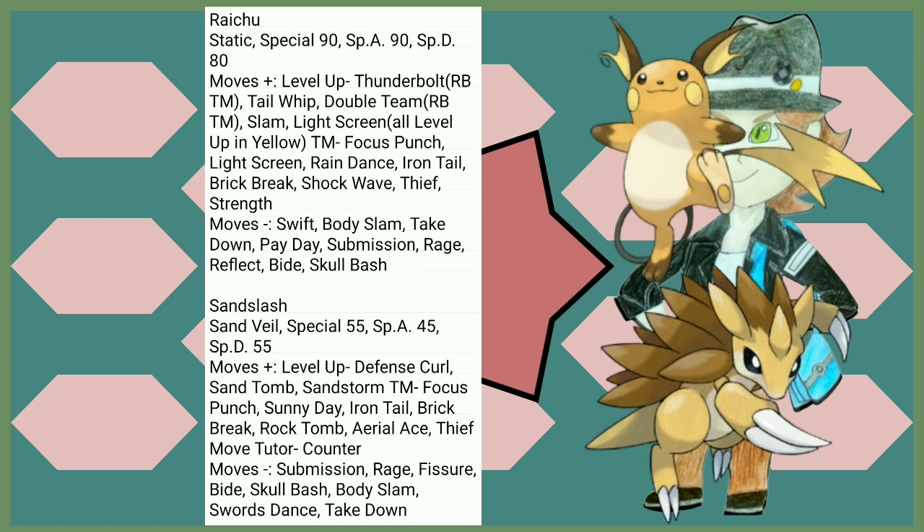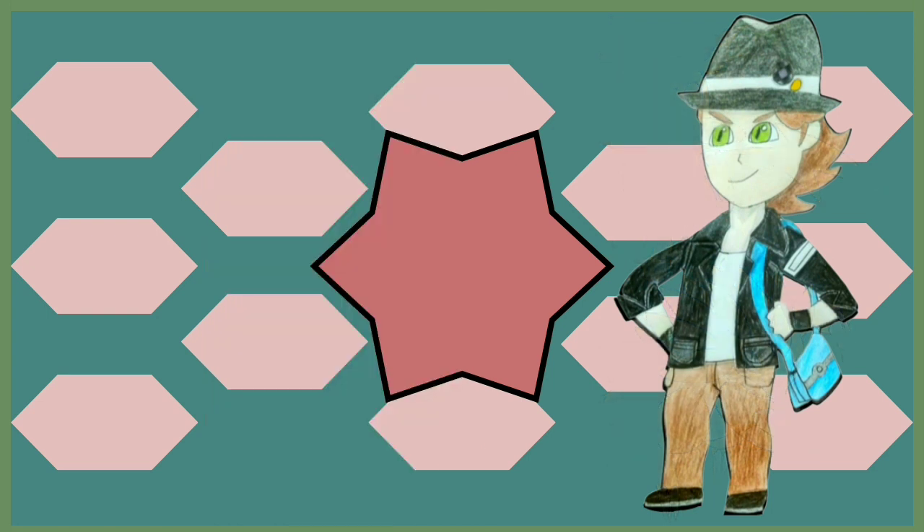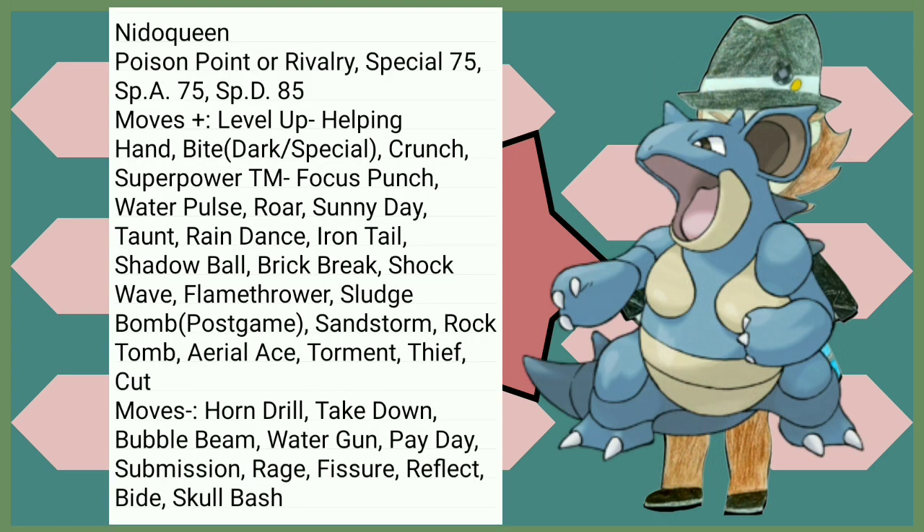Raichu now gets the benefits of Pokémon Yellow, giving Pikachu a decent amount of more moves. The amount of moves that Nidoqueen gets now is just massively incredible to me — Iron Tail, Shadow Ball, Brick Break, Shock Wave, Flamethrower. It's just so much; you have so much coverage.